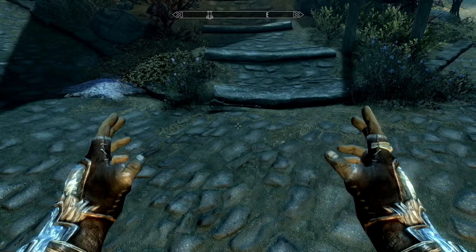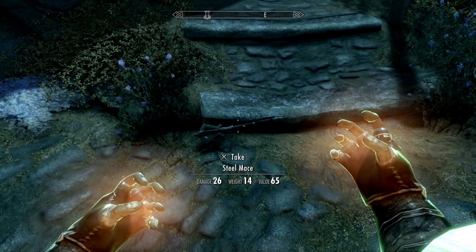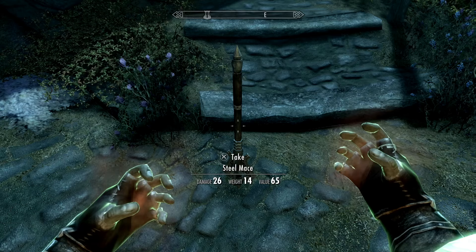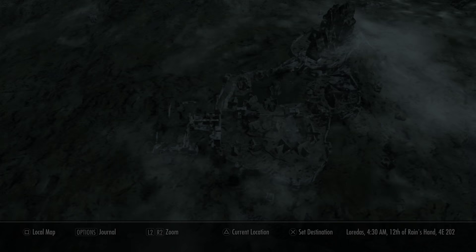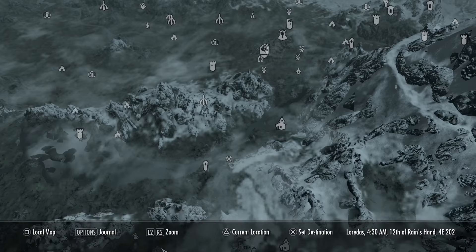Once you have this and all these items, travel somewhere else — I'm going to go back to Whiterun for this. Then activate the Secret of Arcana power, use your telekinesis spell, and you can see it's not using any magicka. Then bring up your map and fast travel somewhere really really far away. Make sure you hold the buttons down as well when you're doing this. I'm going to travel out to Falkreath for this.